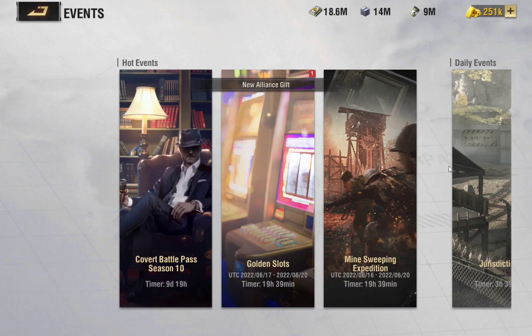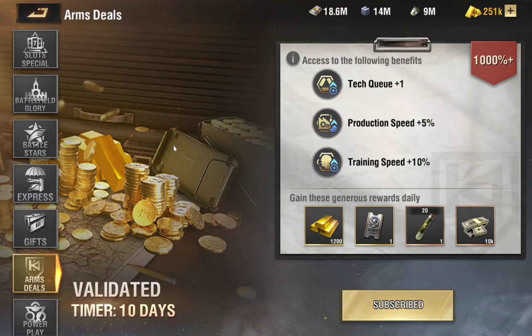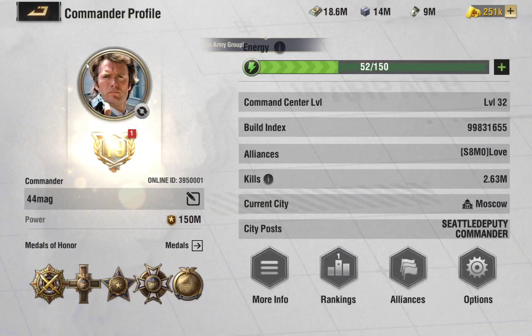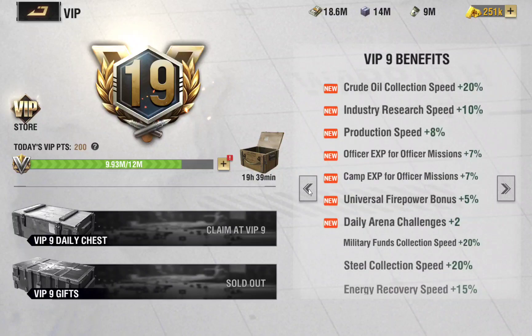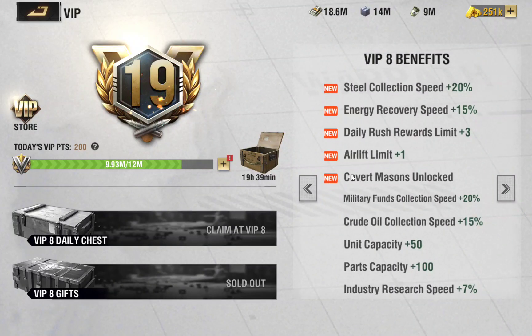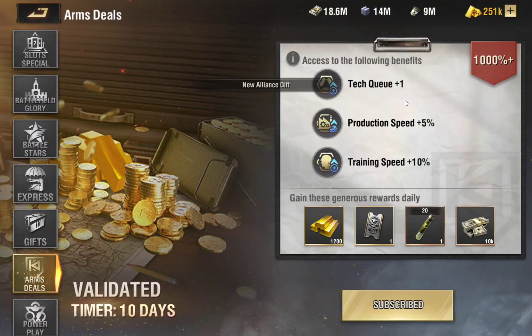Now I want to talk about two things: the Arms Deal and the Covered Mason. The Arms Deal is right there on screen. The Covered Mason is unlocked at VIP level 8. Once you unlock it, you get access to Arms Deal as well. You can purchase the Covered Mason as a subscription — there's a discount — and it's good for a month. When you purchase it for a month you get an additional tech queue, production speed of five percent, and training speed of ten percent, which is quite nice.